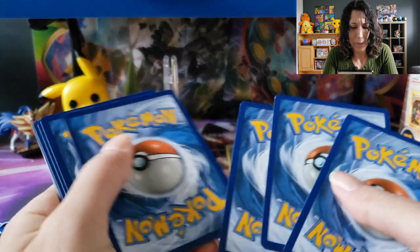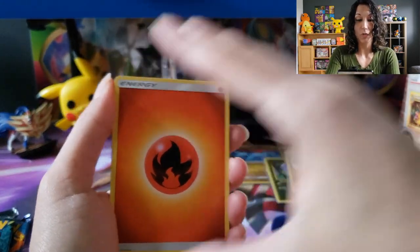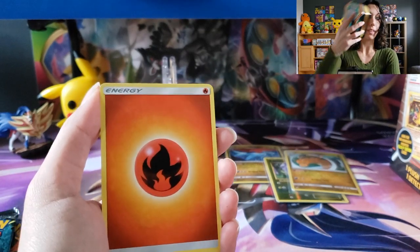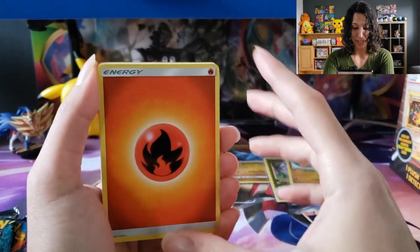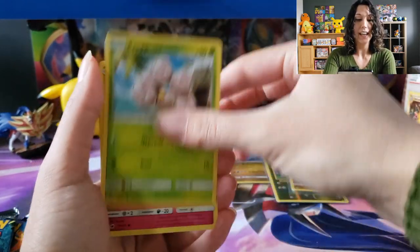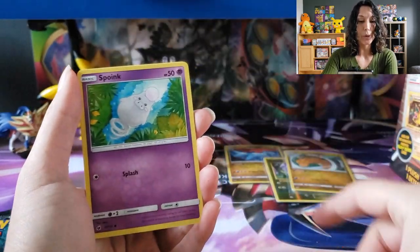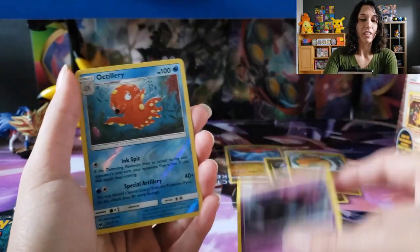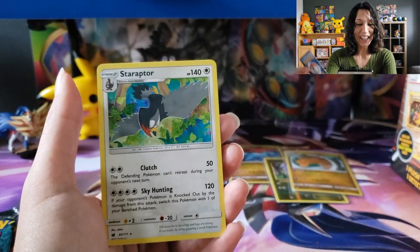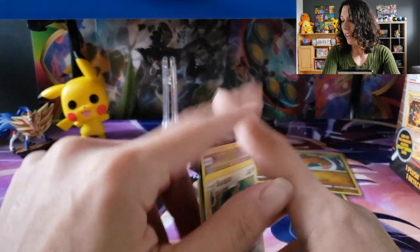I don't know if you guys have a Costco near you, but I saw that Costco has these really awesome box sets — you get an Elite Trainer Box of Crimson Invasion or Burning Shadows with a tin. It's really awesome, I highly recommend checking that out. Sunfire. Dashing Poach. Psychic Memory. Piloswine. Exeggcute. Jigglypuff — whoa, I've never seen that before! Houndour. Octillery Reverse. And Staraptor. I love that guy. Nice rare there.